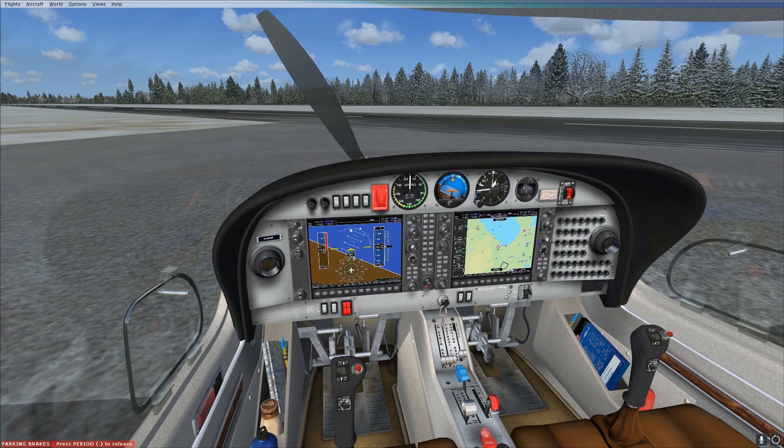Basically, full forward prop is called low or fine pitch. You use it during takeoff, during ground operations, et cetera. It's pretty much like a normal functioning propeller.